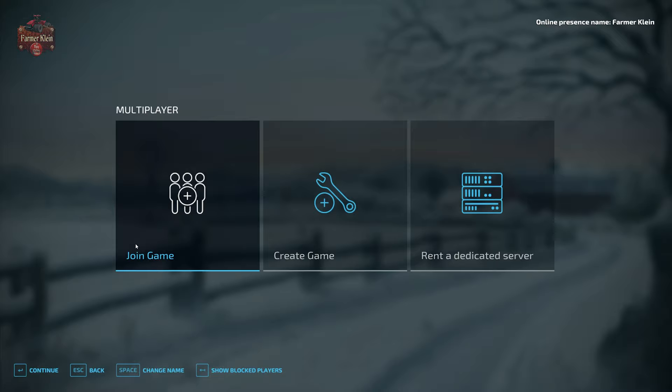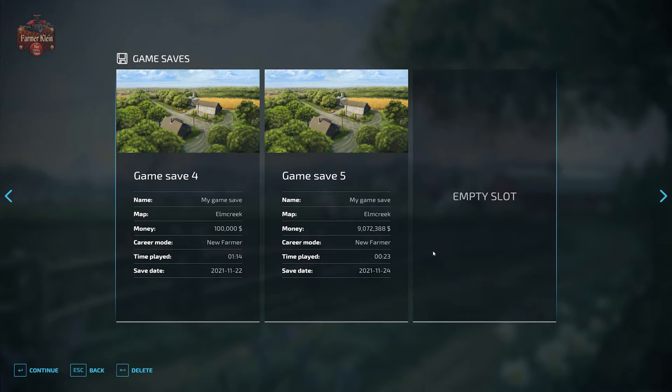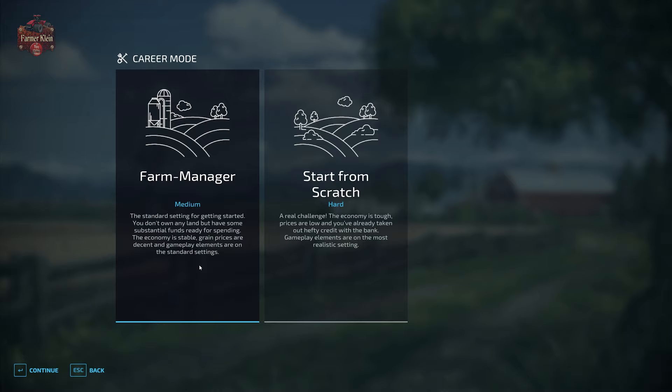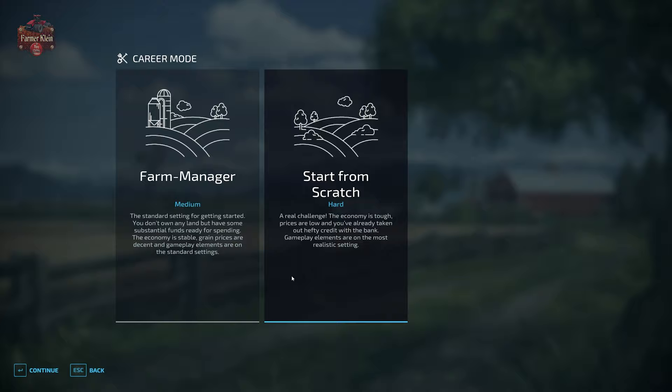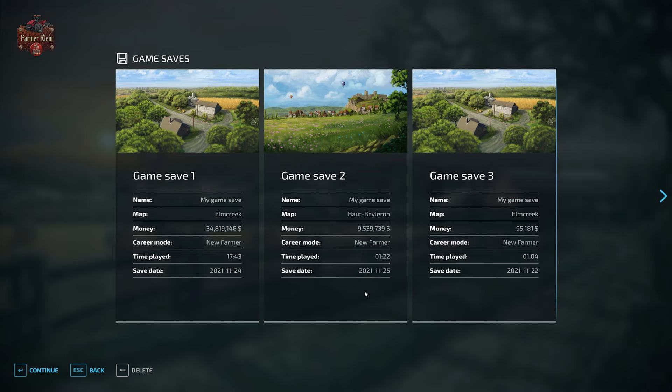Here's how you set it up: go to Multiplayer and instead of going to Join Game like you would if you're going to join a dedicated server, you're going to go to Create a Game. From here you can pick an existing game save or you can create a new game save. If you create a new game save you're going to be limited to Farm Manager or Start from Scratch — there's nothing wrong with those, other than you may not want to be in Farm Manager or Start from Scratch depending on the map and how it's set up.